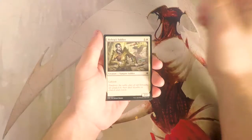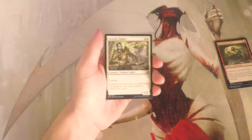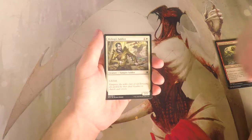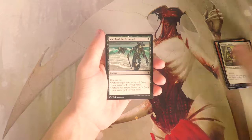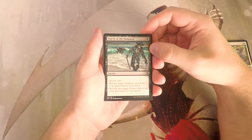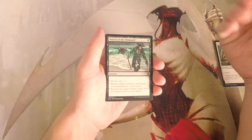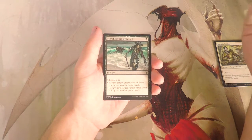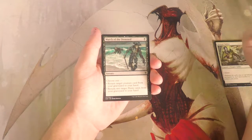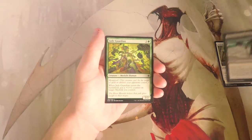Bishop's Soldier is a 2/2 for one and a white with lifelink — much better than Queen's Bay Soldier solely because of lifelink, which is worthwhile in this set. With all the vampire synergy you can buff this creature a lot, so it's good, not amazing, but definitely something you'd want in the vampire deck. March of the Drowned is one black for a sorcery: choose one — return target creature card from your graveyard to hand, or return two target pirate cards from your graveyard to hand. It's playable in pirate decks and okay in other creature-based black decks, but relatively unexciting elsewhere.